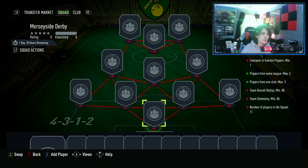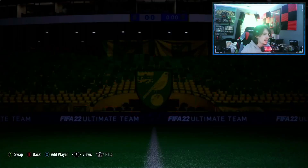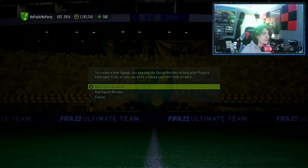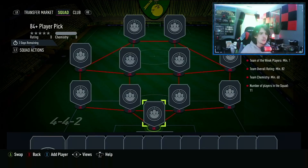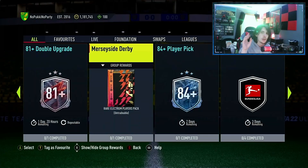The requirements are 85 chem, one club, three same league, five. So, pretty much just a one-nation team with a Liverpool player or an Everton player — not too hard, that's pretty easy. I'll have the pack for you in a second. And then the second SBC today is the 84-plus player pick, which requires an 82-rated squad with one Team of the Week player. That's also not too bad. I will do both of those packs for you in just a second.